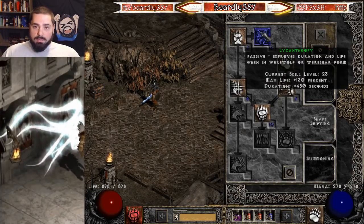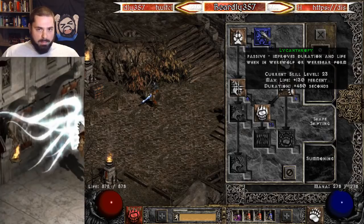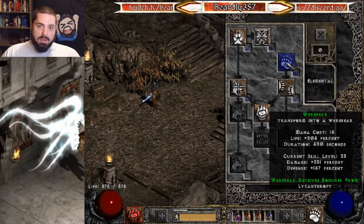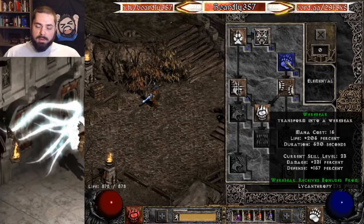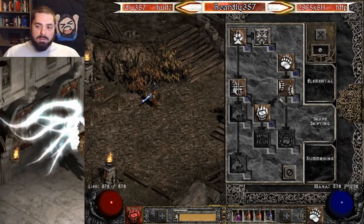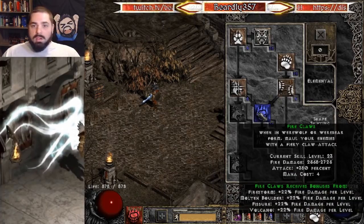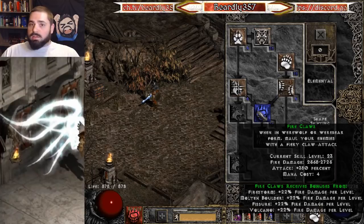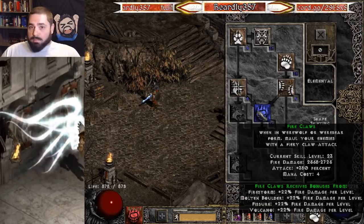The reason I like to max out Lycanthropy is simply so that you have a massive health pool when you're a bear. The reason I like to max out Werebear is so that you do a little bit more damage, but also so that you have higher defense — therefore you take damage less frequently. Feel free to experiment with these. Maybe you prefer to fully synergize Fire Claws as much as possible, but it's difficult because it has a lot of synergies, and honestly in this build it's not really necessary. For one, you're going to be dealing with quite a few Fire Immunes. For two, most of your damage is going to come from Crushing Blow and Open Wounds, not from Fire Claws itself.